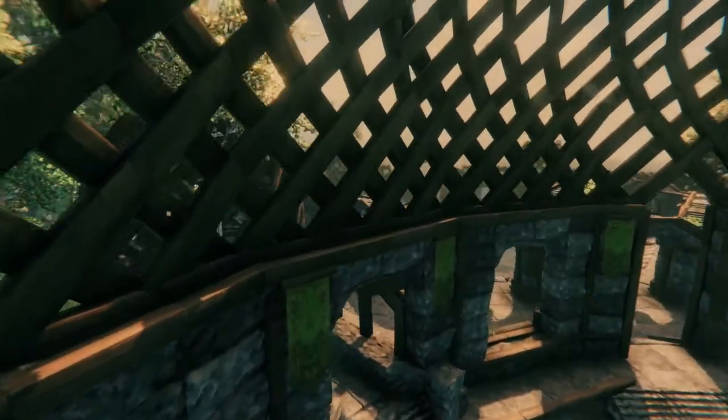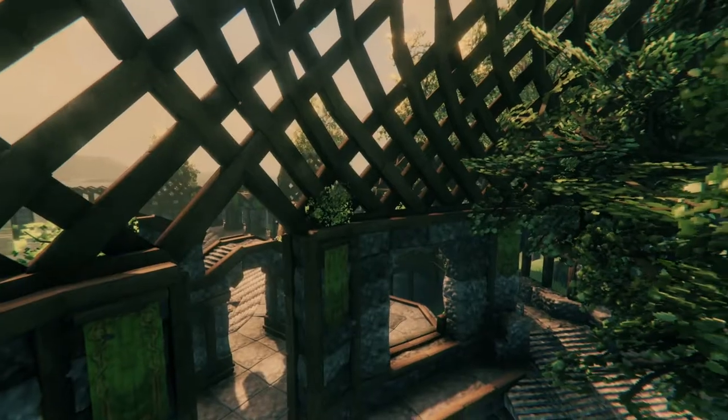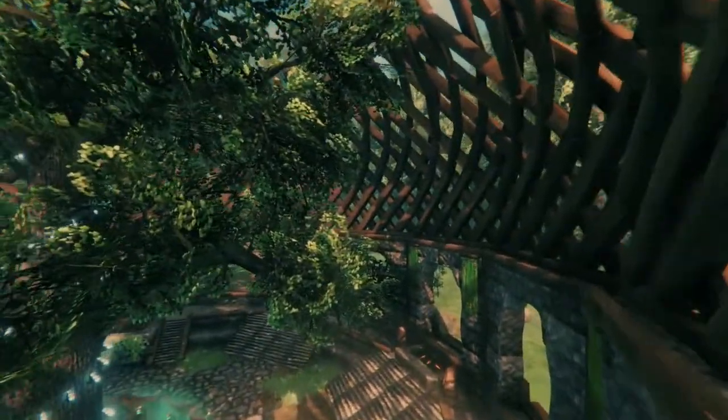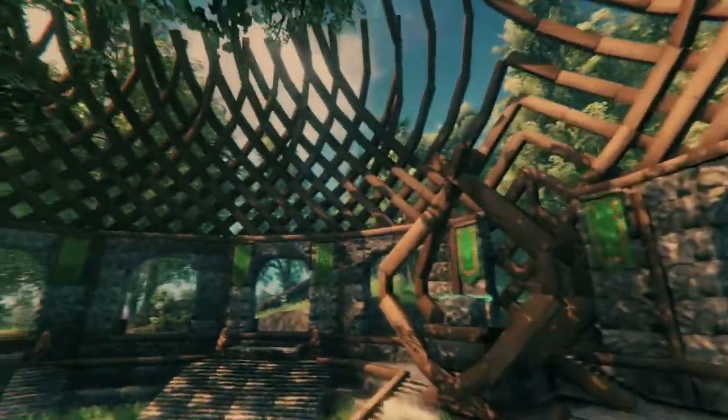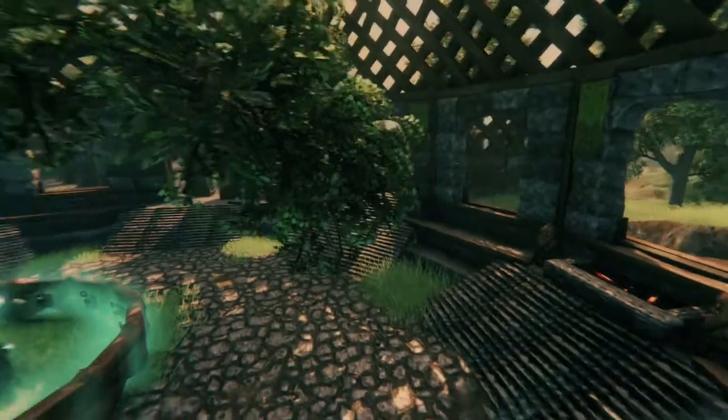Just to give you a sense of the scale of this circular building — it's basically four blocks long on each rotation: one, two, three, four, rotate; one, two, three, four, rotate. If you do that all the way around you get a circular shape, and that's essentially the scale we used for this building. Everything is based off of that.